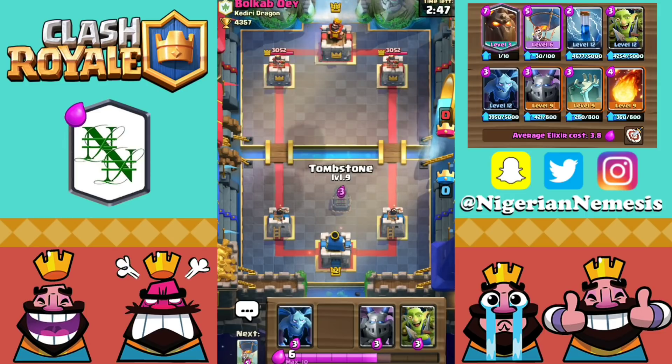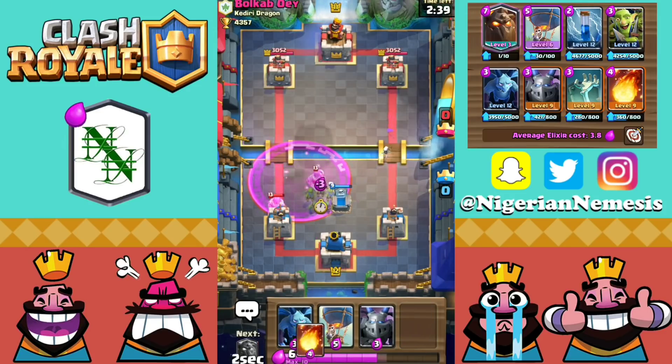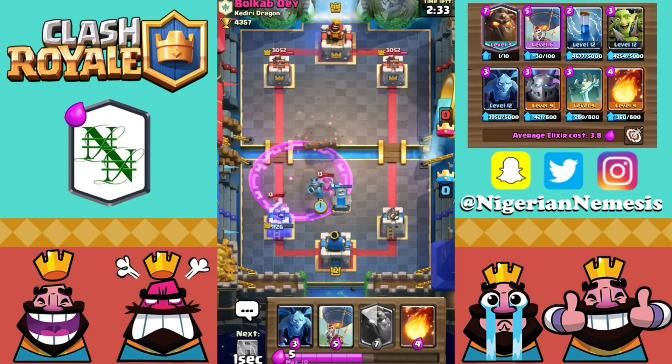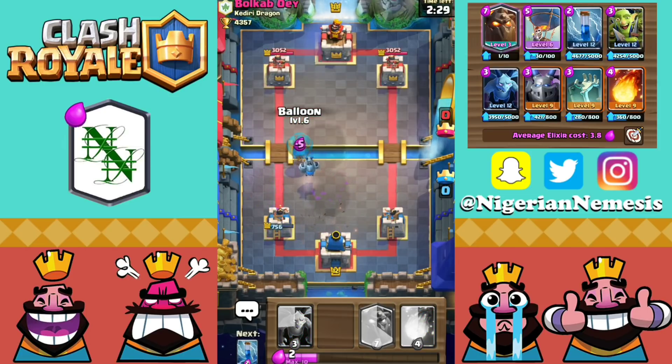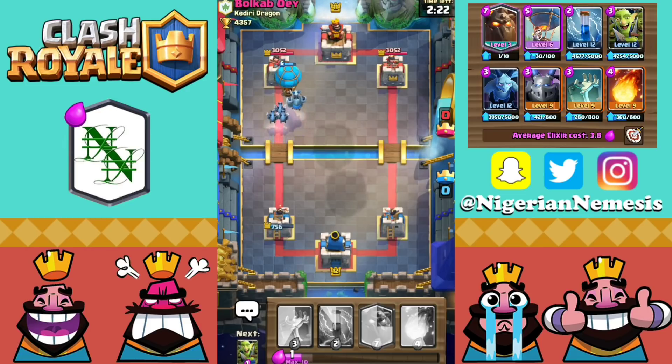Here in this first game, we are up against Bocap OEY from Kadiri Dragon. He's got Elite Barbarians and a Rage coming on the left hand side. So Goblin Gang going down right here to distract for a little bit, and hopefully those skeletons that come out of the tombstone can help us as well. But he managed to get so much damage off. Left tower is down to 756. So let's go ahead and take that damage right back with a Balloon, Mega Minion, and Minions push on the left hand side.